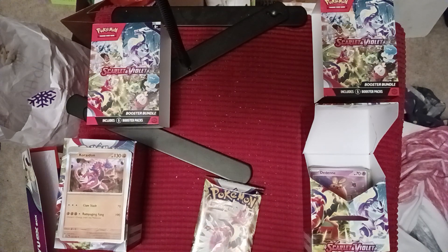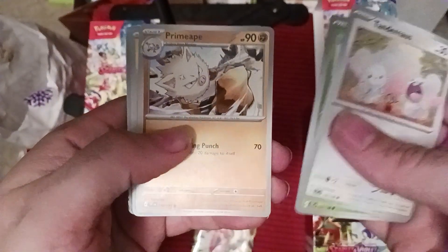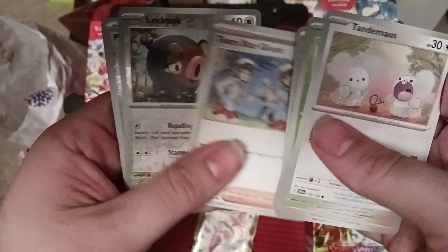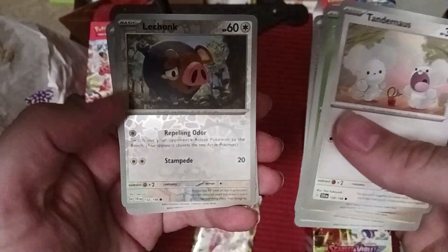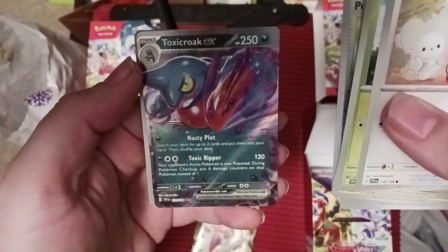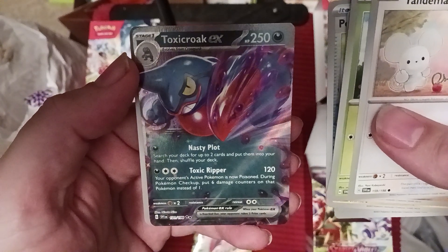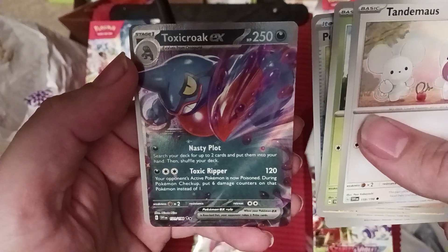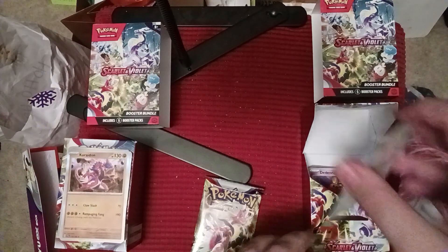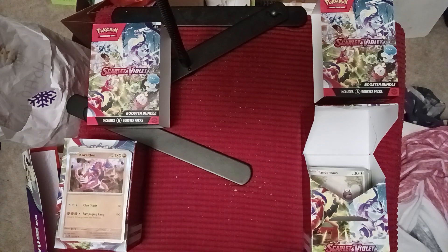We got two packs left. We got Tandemaus, Smoliv, Primeape, Toedscool, Judge, Floatzel, Team Star Grunt, Lachonk, Oinkologne, Pokegear 3.0, and another EX! We got Toxicroak EX with Nasty Plot - search your deck for two cards and put them into your hand then shuffle your deck - and Toxic Ripper: it poisons with a six-damage poison counter. So now the right side is cruising, we are definitely winning on the right side. Got a lot of hits on this one.